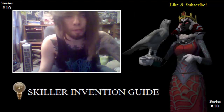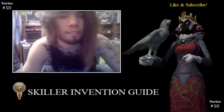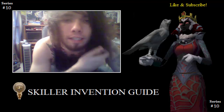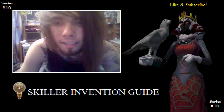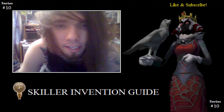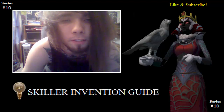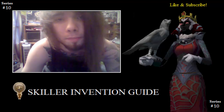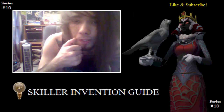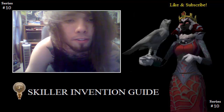Hello, Scapers, 9HP here, and welcome to my invention guide for skillers. Invention is an elite skill and thus requires level 80 in Divination, Crafting, and Smithing. Elite skills also require more XP to level to 99 than normal skills, but less for 120. Non-elite skills require 13 mil XP for 99 and 104 mil XP for 120, whereas elite skills require 36 mil XP for 99 and 80 mil XP for 120.